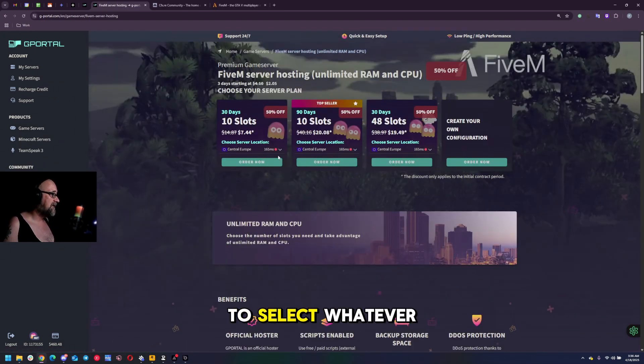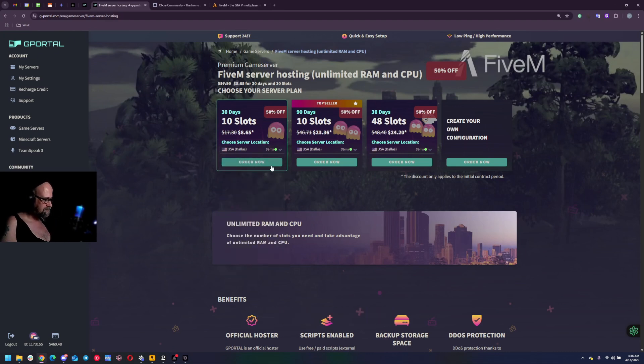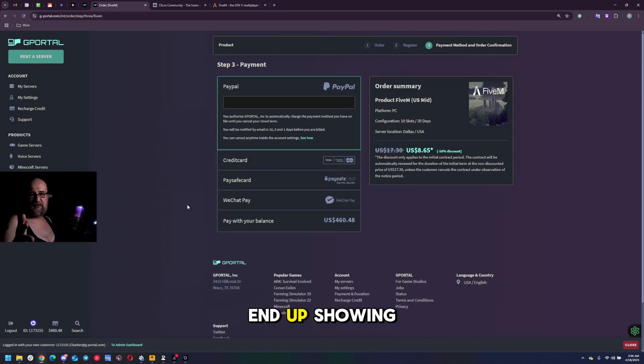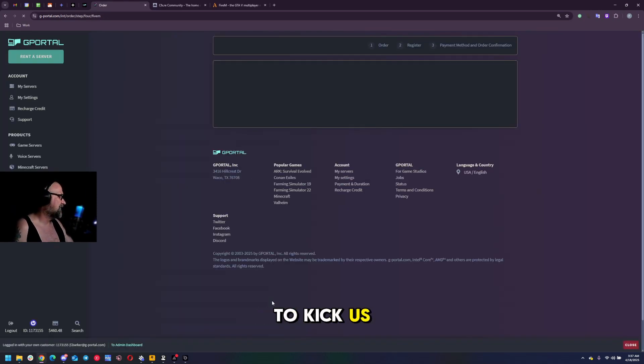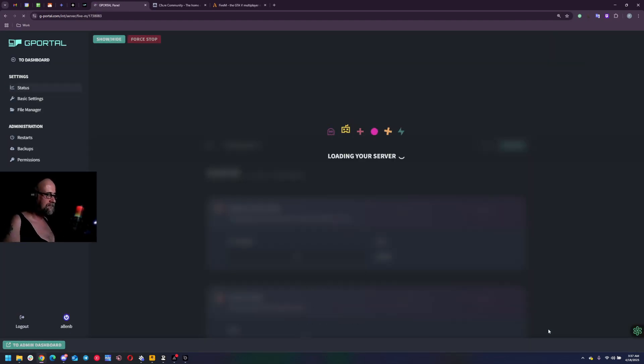We are going to select whatever location is best for you. For me it's Dallas because I just moved to Texas recently. We're going to click order now. 10 slots is plenty for this tutorial, considering I'm going to be deleting it after we're done anyway since it's going to end up showing some of the keys and that information you don't need. I'm going to pay with my credits and it's going to kick us straight into the gPortal server for your FiveM.